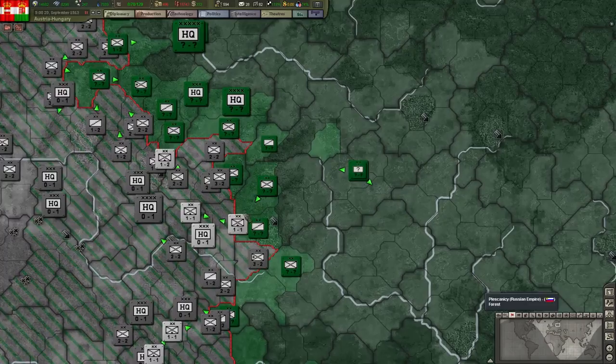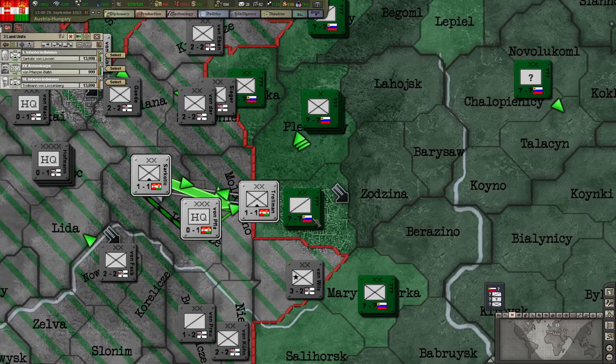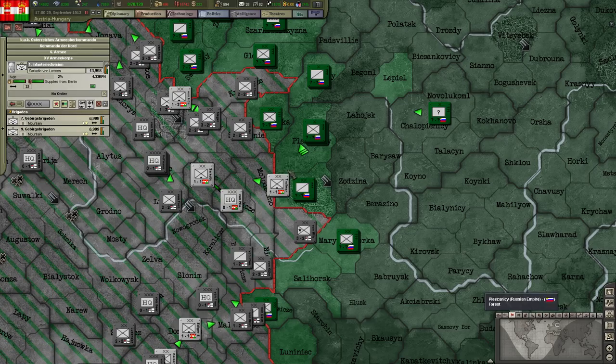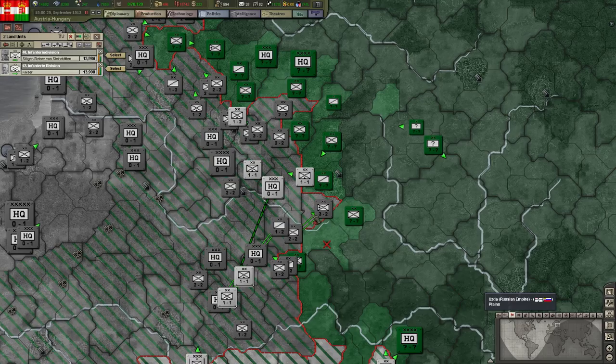So we lost that battle for that city to a couple of stacks. They have quite important stacks and they were attacking from there too. HQ — you stay there. We'll just backtrack a bit here. Move more troops up north — it'll probably be helpful if we surround the city.